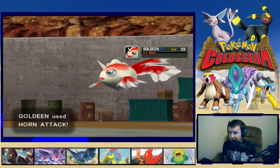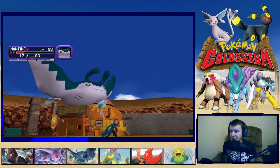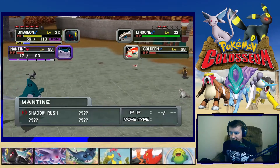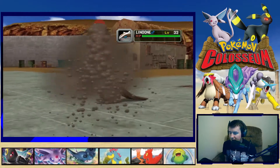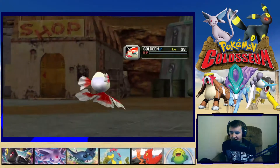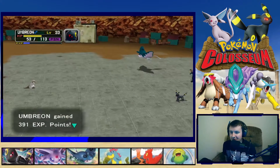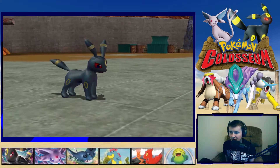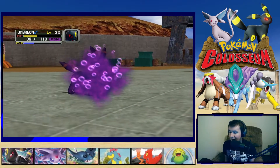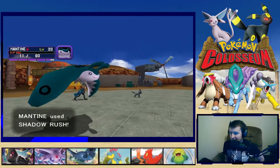Umbreon is doing a lot with that Bite — I like it. Mantine's in danger, I might take him out. There's no downside if Mantine gets knocked out; we've got a PC in the same building. There goes Goldeen knocked out. It's not like we're Nuzlocking this — doesn't matter if we lose Pokemon. It's just been the poison taking us down, we haven't even been hit that many times.